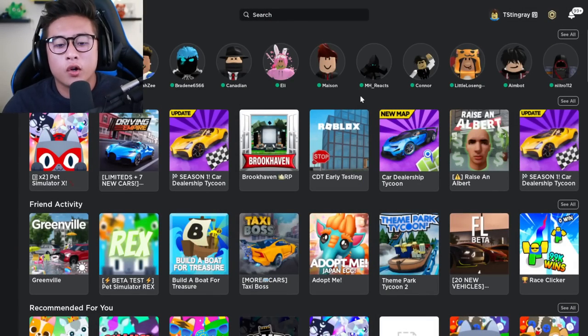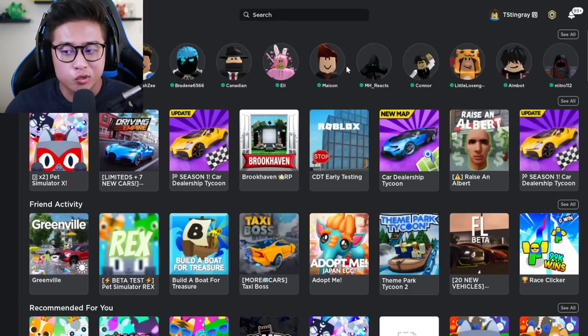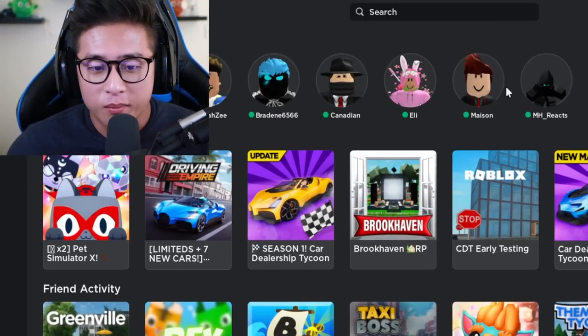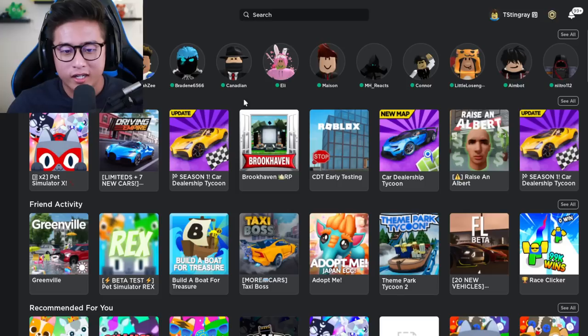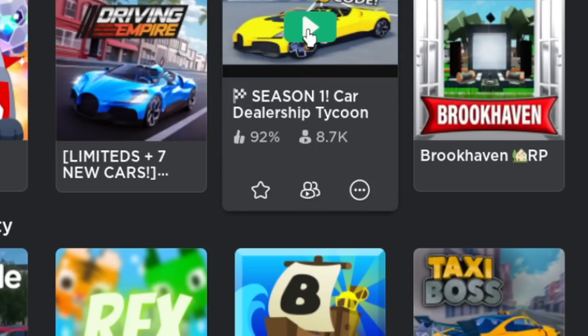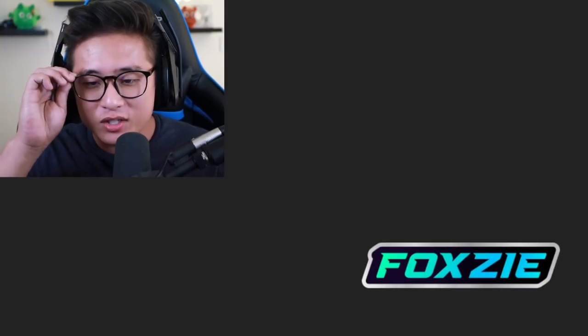Before we start, check this out — the brand new format of Roblox actually looks really cool. I don't like when things just update out of nowhere, but this actually looks really cool. Like, check this out: when you hover over a game you can click on the trailer. Actually, never mind, it just put me straight into the game — but that is actually really cool.